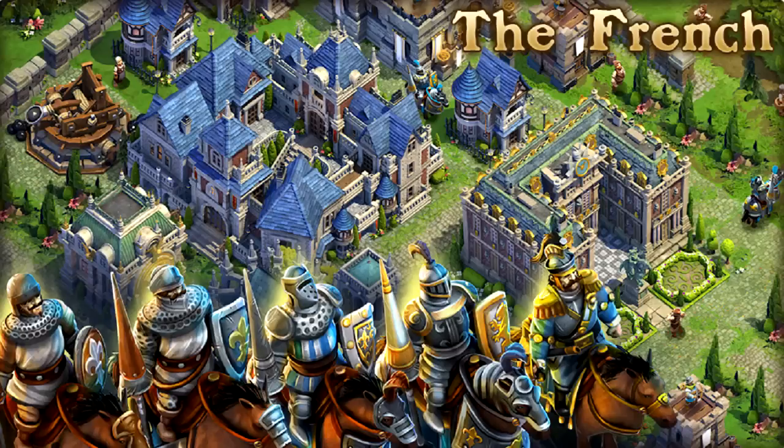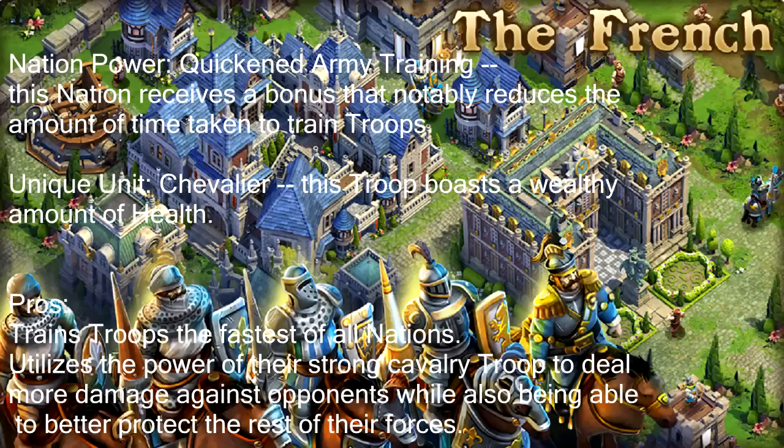Let's talk about the next nation — the French. Their nation power is quickened army training. This nation receives a bonus that notably reduces the amount of time taken to train troops. Their unique unit is the Chevalier, which boasts a wealthy amount of health. So you get reduced training time — if you're building supply wagons which are 30 minutes, that gets decreased by a substantial amount. And you get a unique cavalry unit, the Chevalier, which is a strong horsemen unit.